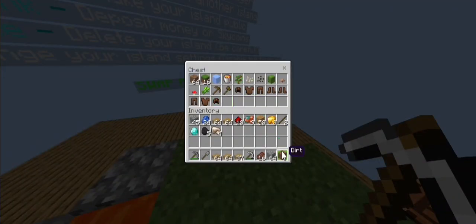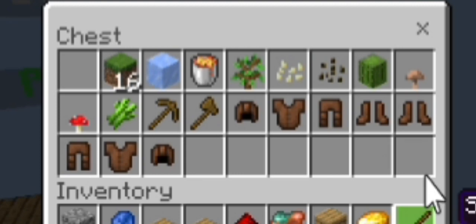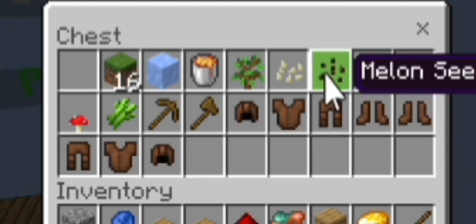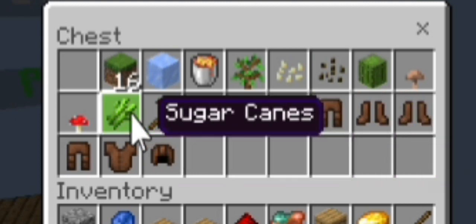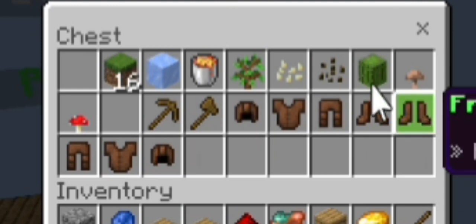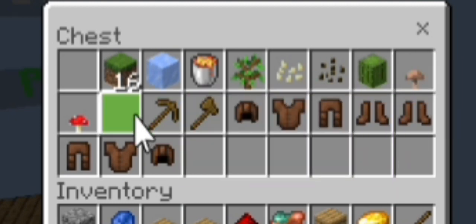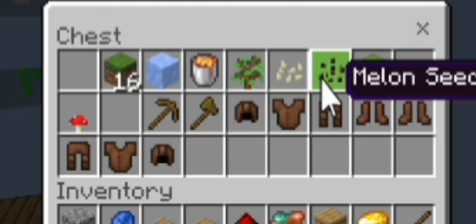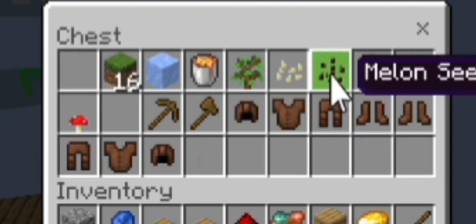So in our chest we got some dirt, and we also got some cactus, some seeds, some saplings, and also sugar cane. We're not gonna use mushrooms or the saplings — we're only gonna use cactus and melon seeds.